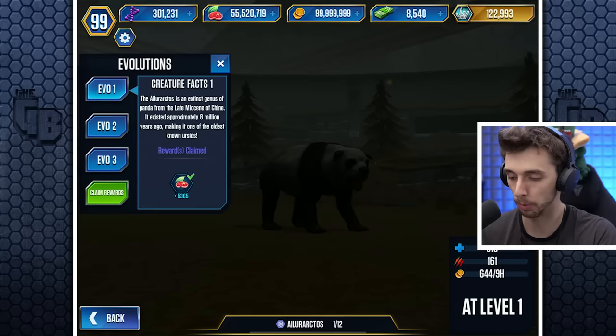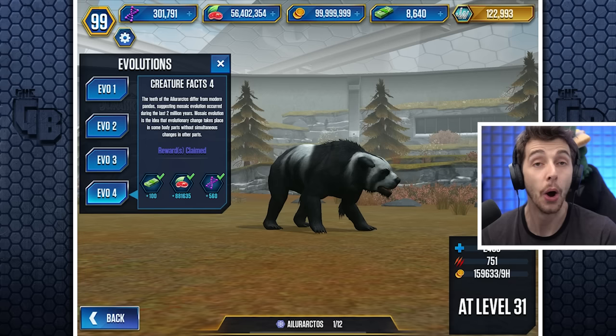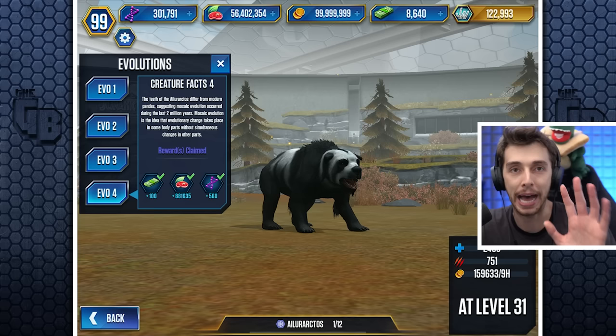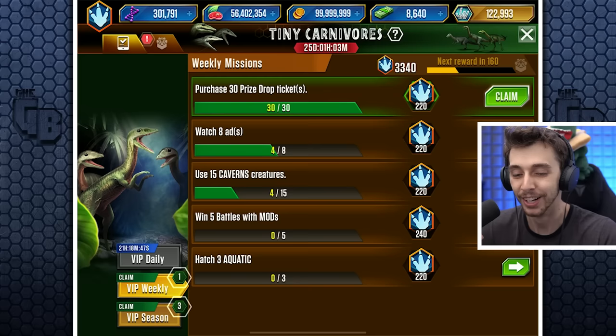So let's see what we get for the finale — 100 bucks. I'm gonna need it because I've almost used half of them. The teeth of the Alaractos differ from modern pandas suggesting mosaic — not Mesozoic, maybe it's mosaic — panda evolution occurred during the last two million years. Mosaic evolution is the idea that evolutionary changes take place in some body parts without simultaneous changes in other parts. There you go, wasn't that a mouthful? My dyslexia almost had the better of me.